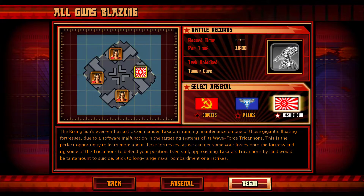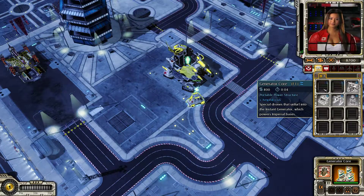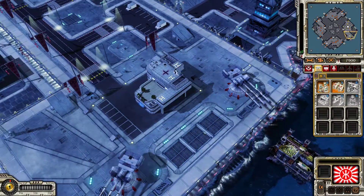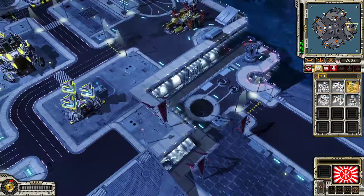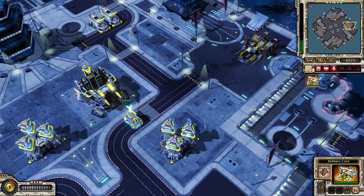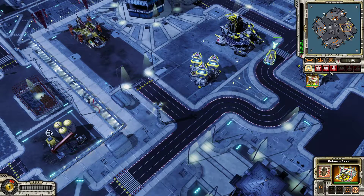We've got airstrikes as Rising Sun. I want to have nothing to do with those Death Guns — we've got four of them. There are some refineries in the back we can reach and capture, which should be relatively safe at the start. Even so, we are surrounded by Death Guns.